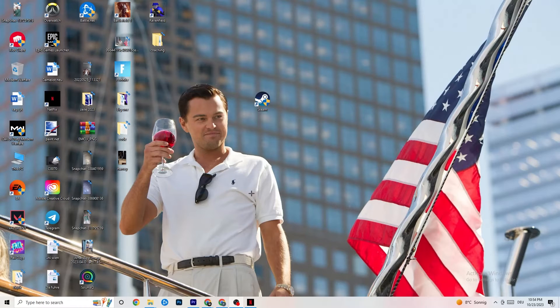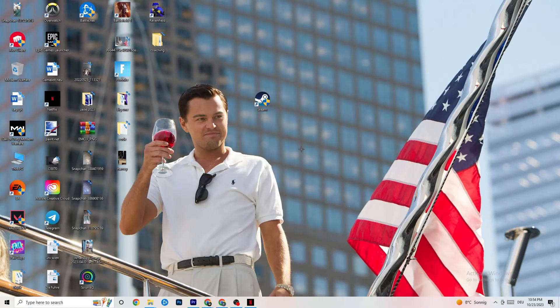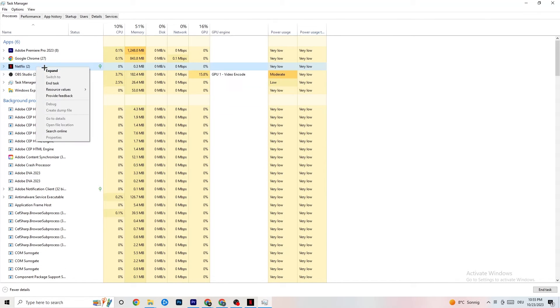Right-click your taskbar and click Task Manager. Navigate to the Processes tab and end every task that is consuming too much CPU or GPU usage — these could be background processes or apps. If it's not related to Windows itself, right-click it and click 'End Task.' Once your CPU and GPU usage looks healthy, move on.